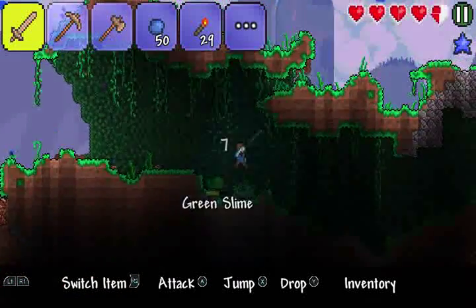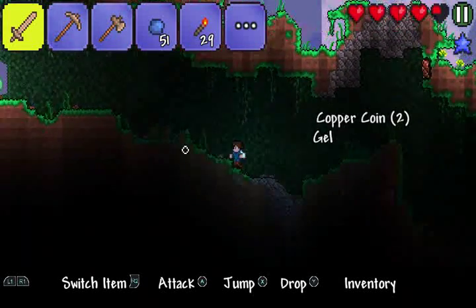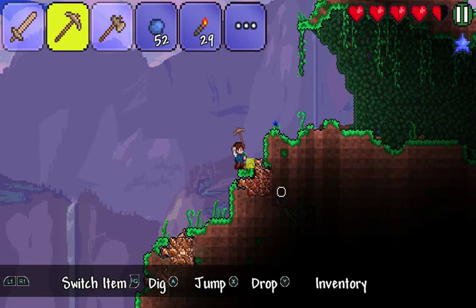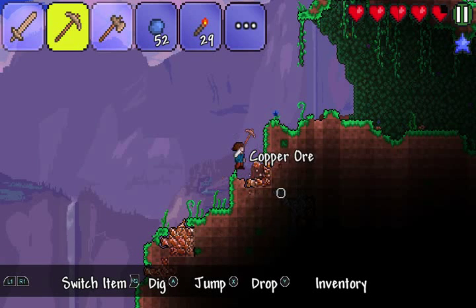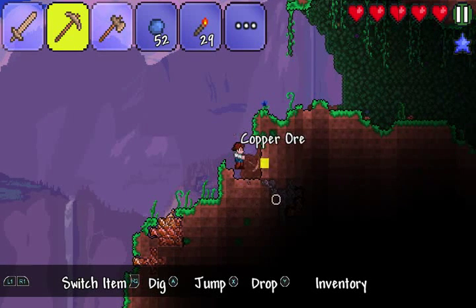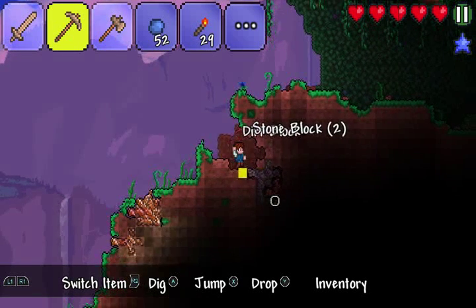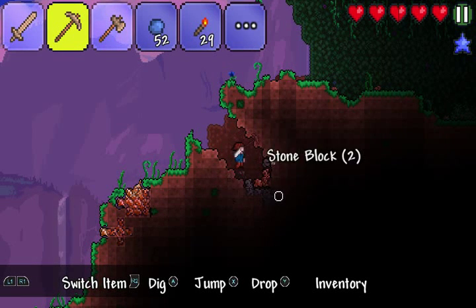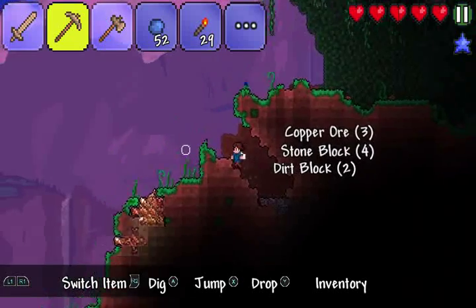Let's kill this thing. And we can mine some of this stuff. This is copper ore. Looks like there's something down there as well, we can see what that is. Stone block. I think that's copper ore down there. Copper ore. Okay. That's pretty cool.